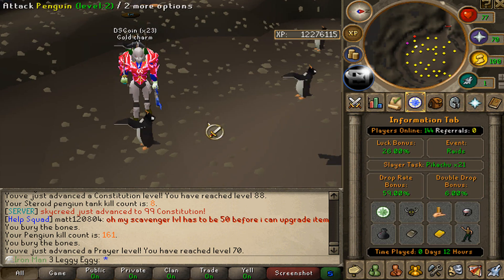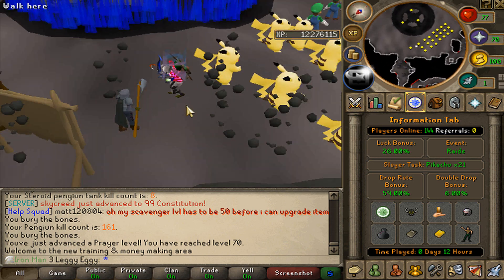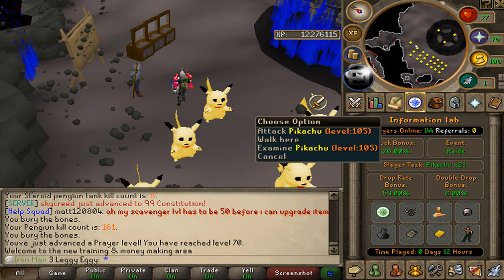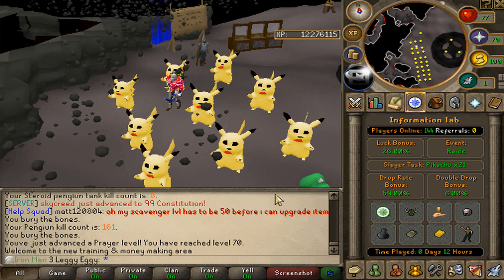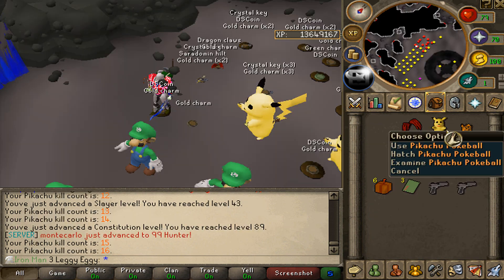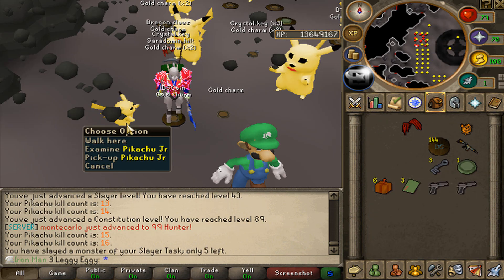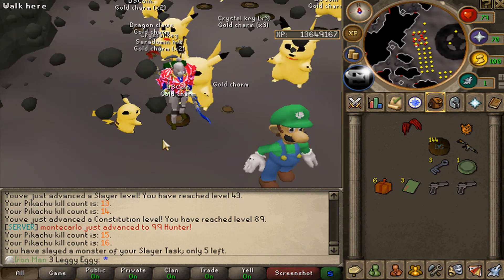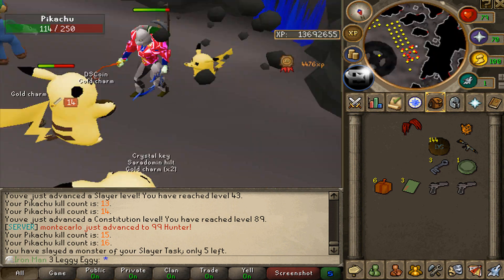We have a slayer task of Pikachu, and I really want to get that done. I want to rush slayer as quick as I can on this account. Over to ::train and we got a pile of Pikachus over here — I'm literally surrounded by these things. Only 21 to go and then we're going to grab another slayer task. Like 10 kills in, I just got my first pet on the account — the Pikachu Junior! That's actually sick. I don't think it has any actual bonuses, but your boy's got his first pet.